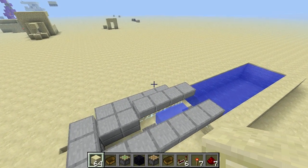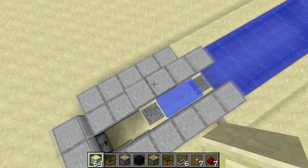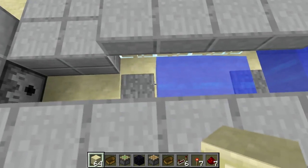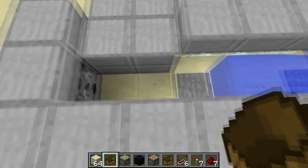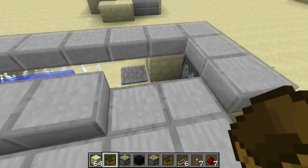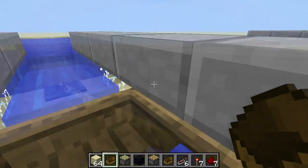Hey guys, this is Atroxy, and in my LP world, my technical LP world, I built this boat dock here, and today I'm going to make a tutorial on this so you can have one for yourself. It looks something like this: you come up along here, you place down your boat, and you hop in, and it automatically launches you.